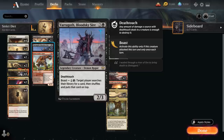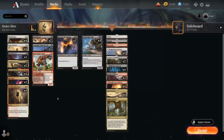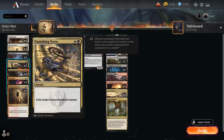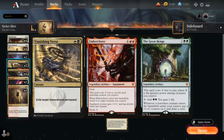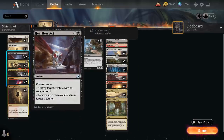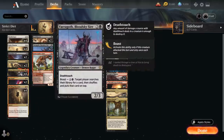To round out the deck, we've got some interaction to make sure we don't die before we set up these powerful plays. We have two copies of Heartless Act to destroy creatures without counters, two copies of Vanishing Verse to exile target monocolored permanents — which can hit powerful artifacts and enchantments like Embercleave and The Greathenge — and two copies of Rip Apart, which can deal 3 damage to a creature or Planeswalker, or destroy target artifact or enchantment. We've got a bit of flexibility, and can also potentially search those up with Varogoth.